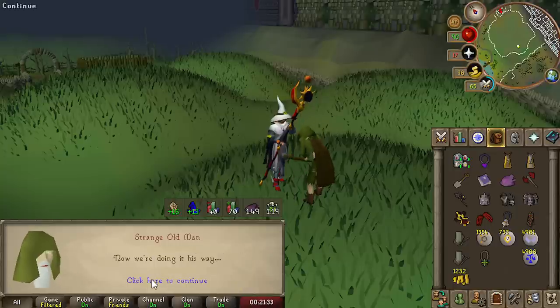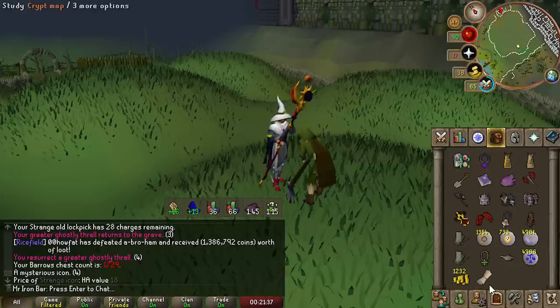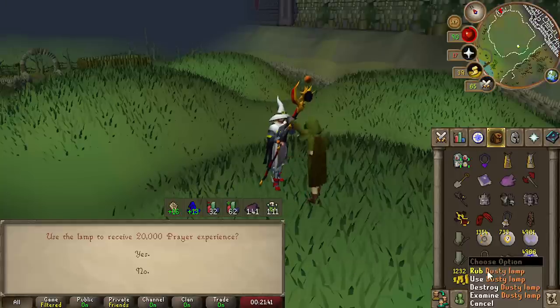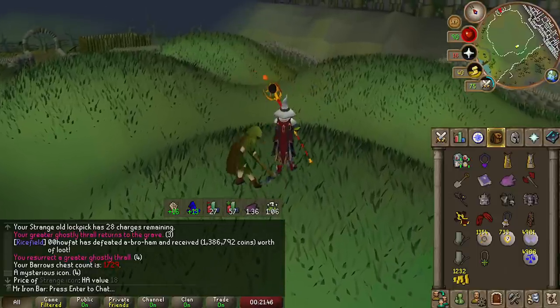This mini quest requires you to go and finish a Barrel's run once to open the chest — you get a relic thing and give it to the gravedigger. Finishing it gives you 20,000 prayer XP, so it's pretty nice. Another thing done for Desert Treasure 2.